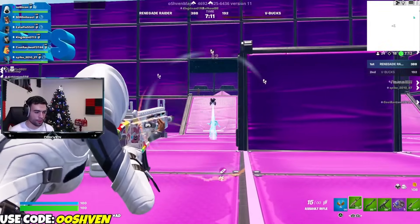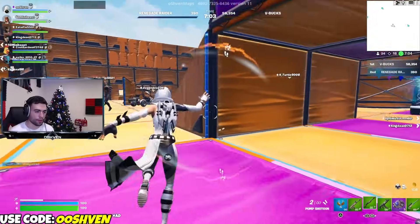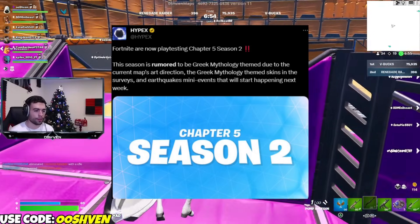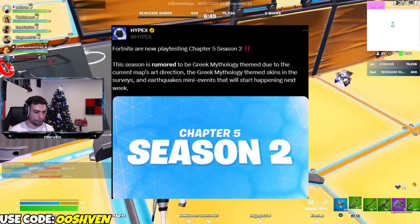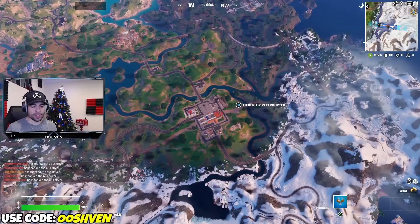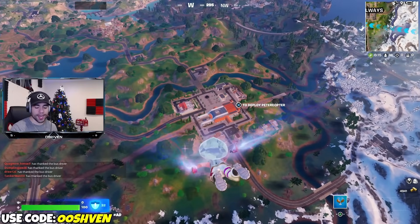Are you excited for Fortnite Chapter 5 Season 2? We have some news on the brand new season — it is officially being playtested. Chapter 5 Season 2 is officially being playtested, meaning Epic Games is testing this out. They have their team testing the changes, the new items potentially, new everything coming through for the new season. This is officially dropping March 8th. So keep that in mind — super duper exciting, and we do have some more info on that as well.